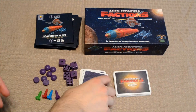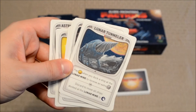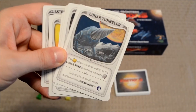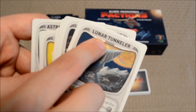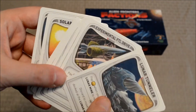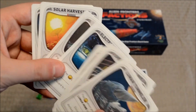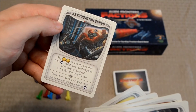Factions also comes with eight new alien tech cards. You can distinguish them from the others by looking at this little red mark underneath the name of the card — there's a little red notch at the beginning of this gray line here. These are unique cards that give players special abilities during the game, just like the normal alien tech cards would.